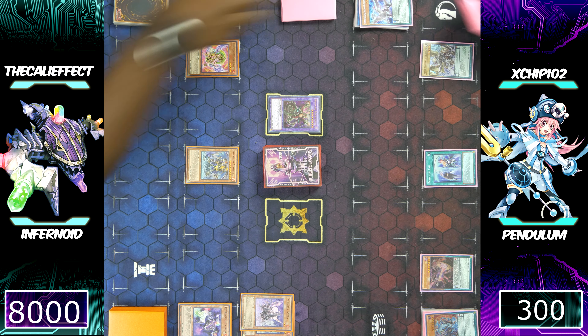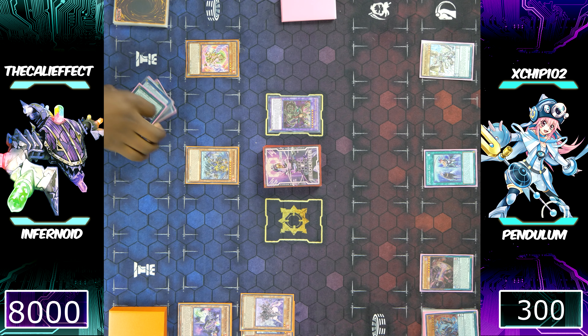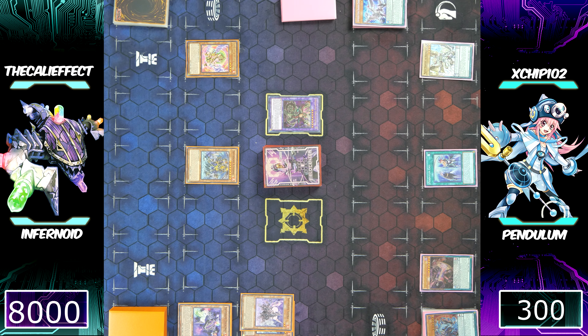He's going to discard Supreme King Dragon Darkwurm — oh my god, this is a problem. This is a huge problem. He's going to discard Supreme King Dragon Darkwurm to add not one but two Pendulum Magician monsters from his deck to his hand. One of them is more than likely Black Fang Magician; the other probably Harmonizing Magician. And yep, that's exactly what he gets.